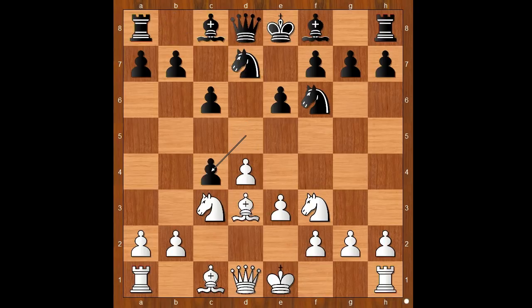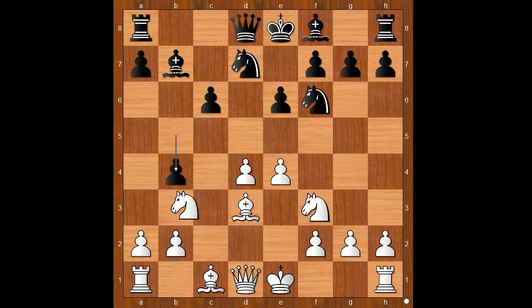Bishop to d3, d takes on c4, bishop takes on c4, b5, bishop to d3, bishop to b7. White to move — e4 was played, and now b4 attacking the knight. White must choose between saving the knight with something like knight to a4 or knight to e2, or going aggressive with e5.